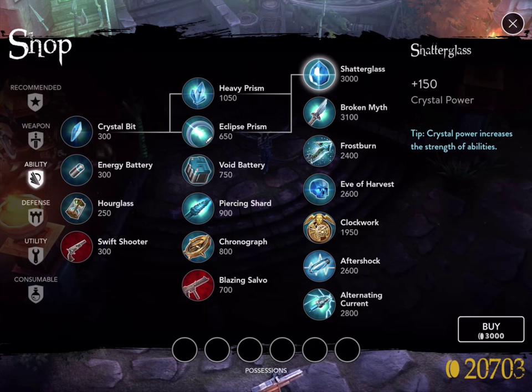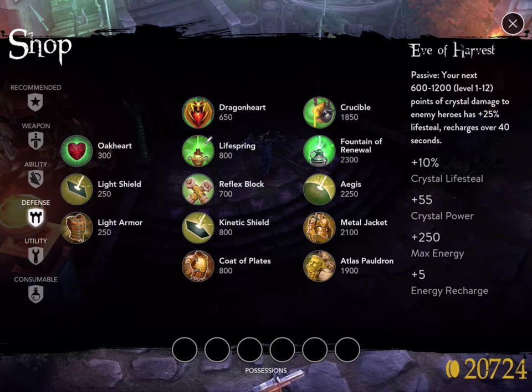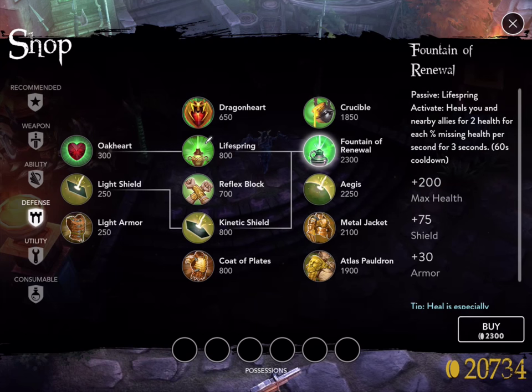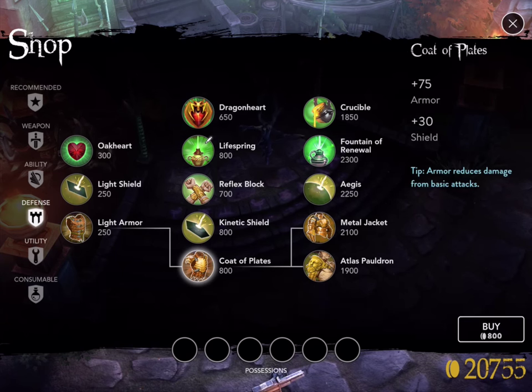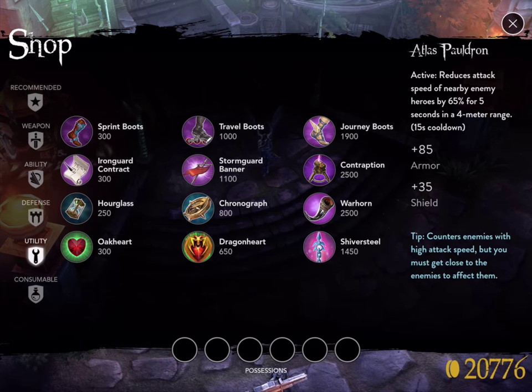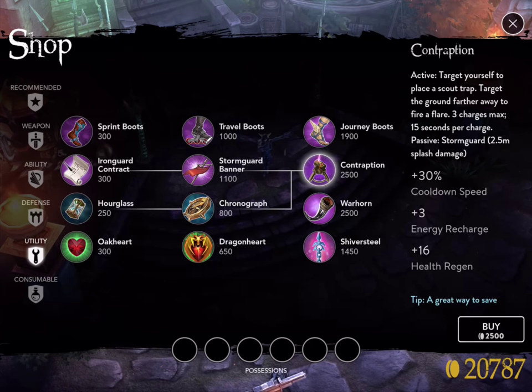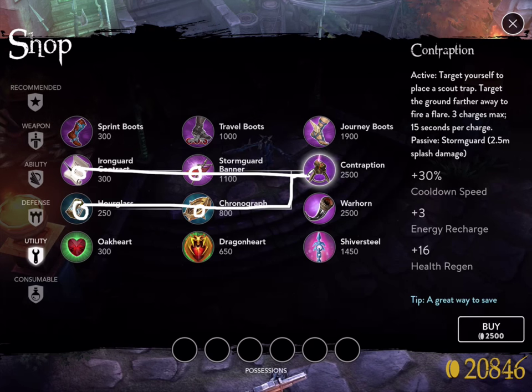The same thing applies to ability end-lines. If you look at Shattered Glass, those two paths are there. If I want Eye of Harvest, they all have two paths. When you get into defense, again they all have two paths — same situation, best to get both. The one exception is in the armor section: Metal Jacket and Atlas Pauldron have only one path, no way to spread it out. A lot of utility items are that way too. For Contraption, rushing it is absolutely the best — buy your Iron Guard Contract, Storm Guard Banner, then get the Chronograph and upgrade that way.